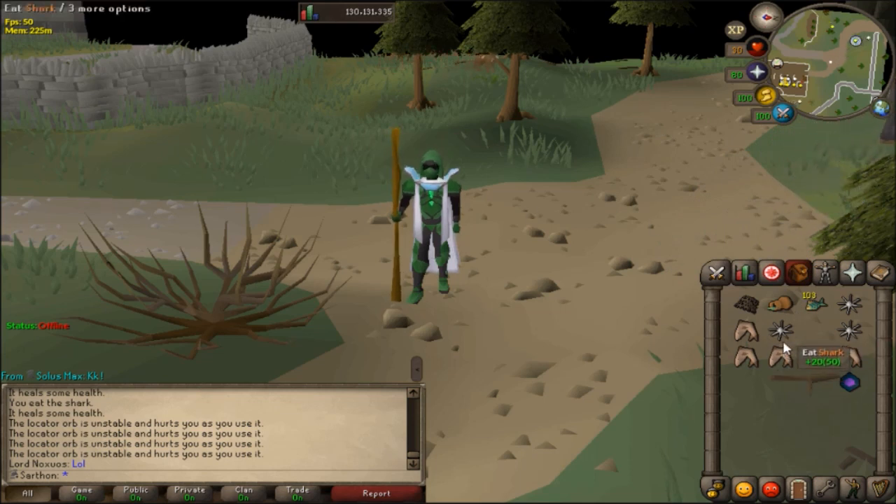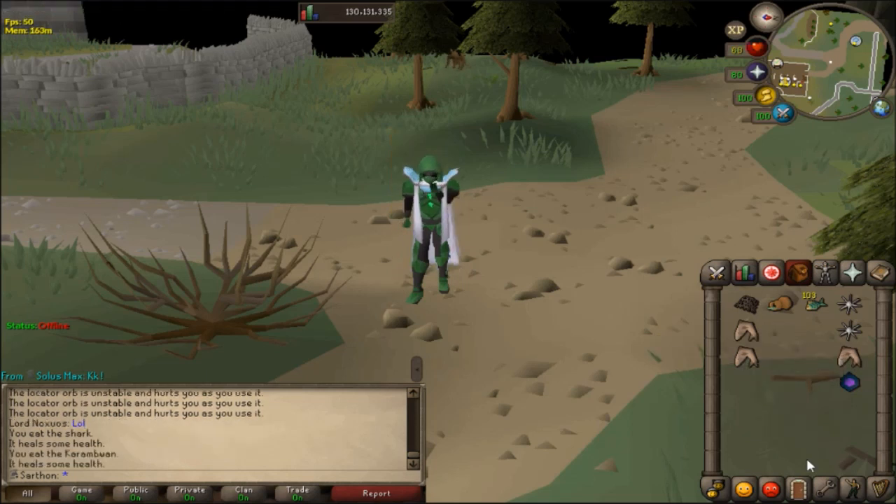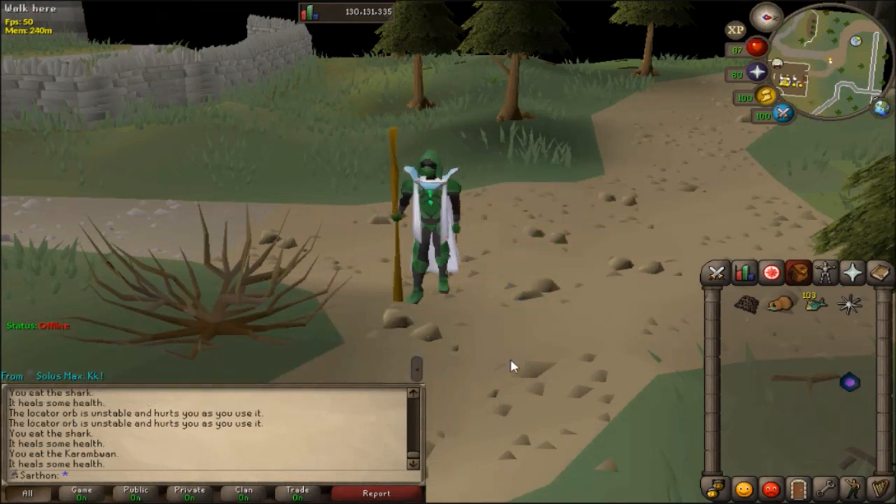You're going to eat the shark, then the Karam Wands, and what happens is that it takes away that tick. A Karam Wand heals 18 HP and the shark heals 20 HP — boom, one tick completed. You don't even have to wait for the next piece of food because there's no tick for Karam Wands, just in one tick. That is why Karam Wands are extremely useful.